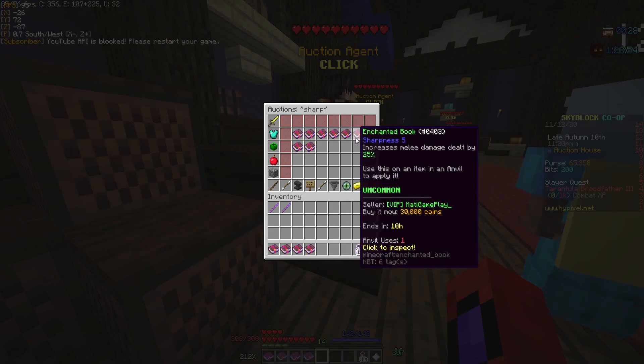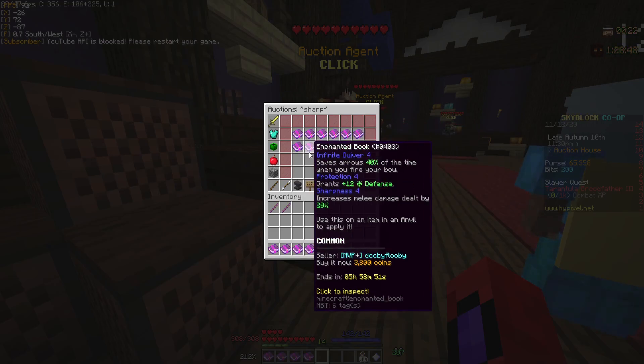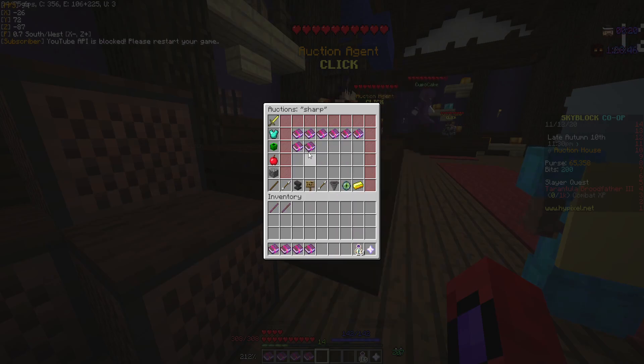You're going to see a bunch of books. Sharpness 5 — selling by this one guy right here, MaddyGamePlace, for 30,000 coins. Sharpness over here for 22,000. And this one for 3,000. If there's only one book for 3,000 then you can just ignore that.